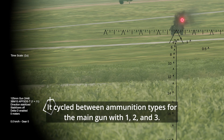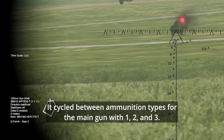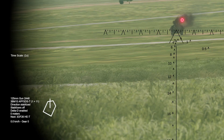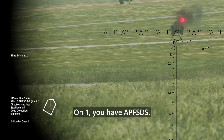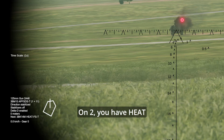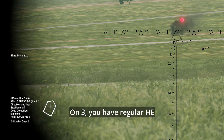You can cycle between ammunition types for the main gun with 1, 2, and 3. This will not immediately change which round is in the barrel. On 1, you have armor-piercing fin-stabilized discarding sabot rounds. On 2, you have high-explosive anti-tank fin-stabilized rounds. On 3, you have regular high-explosive.